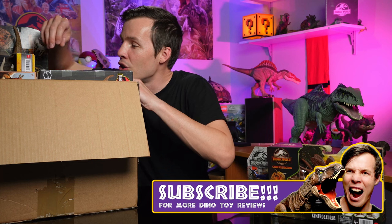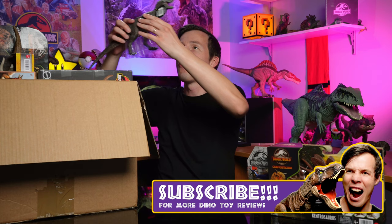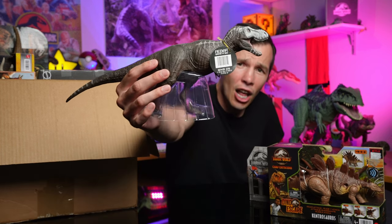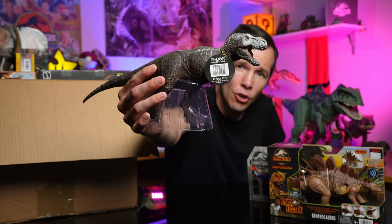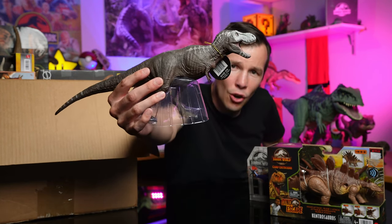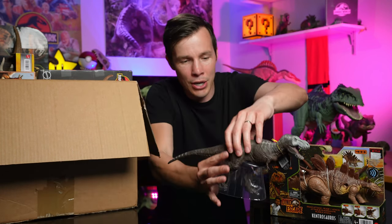Man, this box is huge. We have got a Rebor Tyrannosaurus Rex — this is the Grab and Go, one of the slightly cheaper models. Look at that colouring — it's like a skull and ribcage paint job. That's so interesting. I've never seen a Rex like that before. That is cool. He's going to be epic for some displays. I've never seen a paint job quite like that.